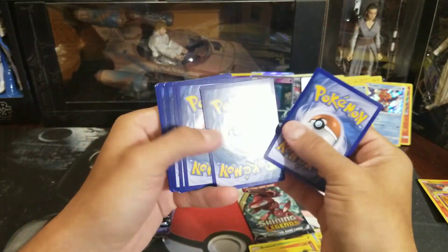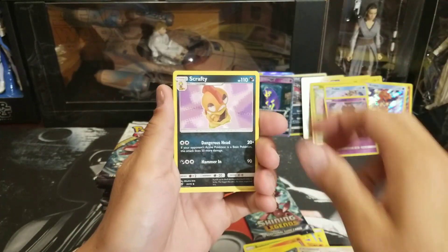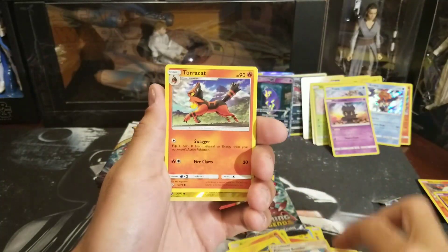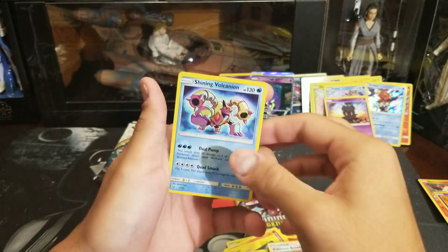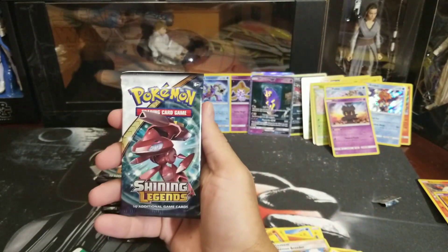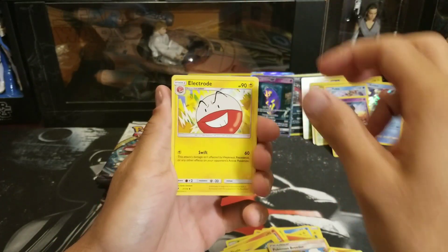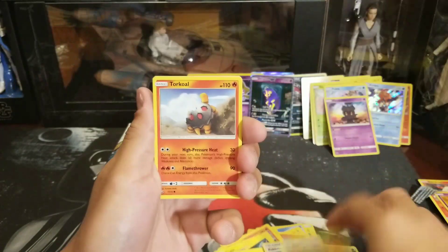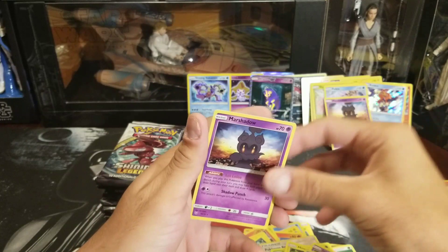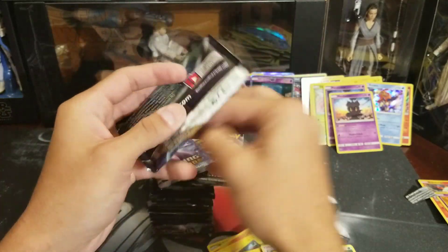I'm still surprised — I think I've opened over 100 packs and still haven't pulled a Hyper Rare. I guess the odds are against me, but we have pulled four of the Secret Rare Mewtwo GX's, so it's all good. Shining Volcanion! Another Shining hit — very nice. Setting that in the back. Last pack of this side — can we get last pack magic? Feraligatr reverse and a Marshadow holo. Starting the last and final side.